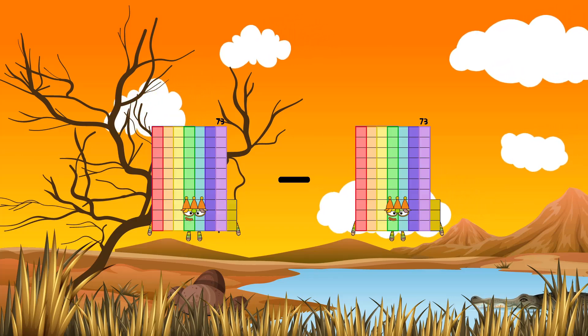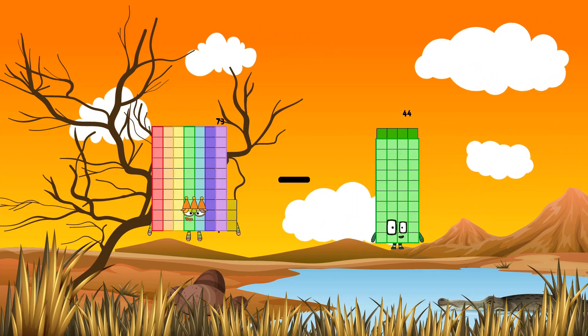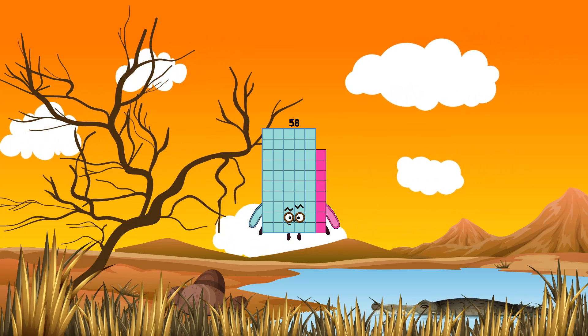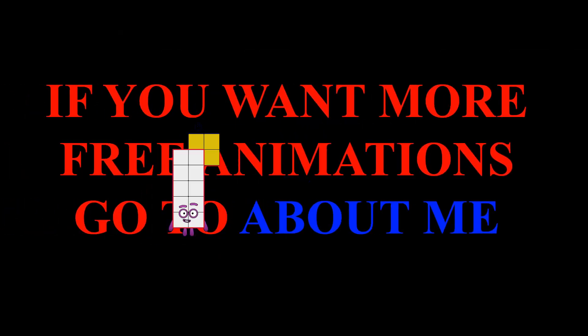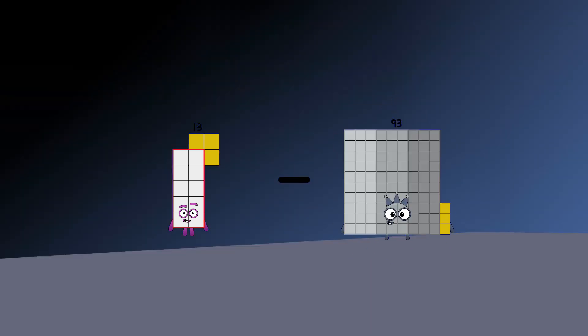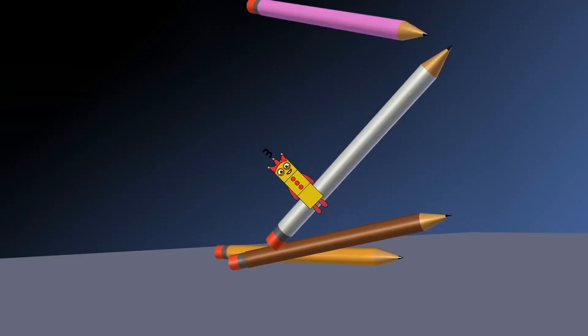73 minus 15 equals 58. 32 minus 10 equals 3.